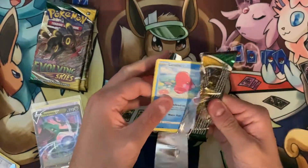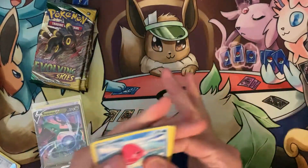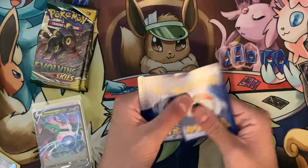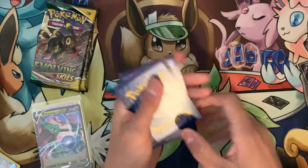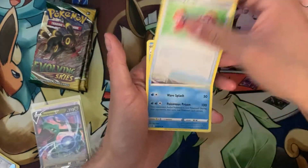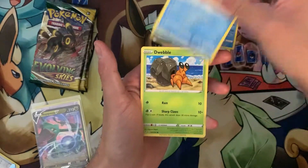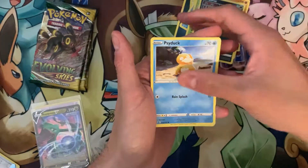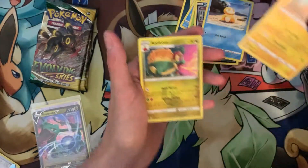One, two, three, four — Fire and Dark energy, Braviary, Switching Cups, Tentacruel, Luvdisc, Dwebble, Hippopotas, Zoroark, Psyduck, Furret, and an Applin.